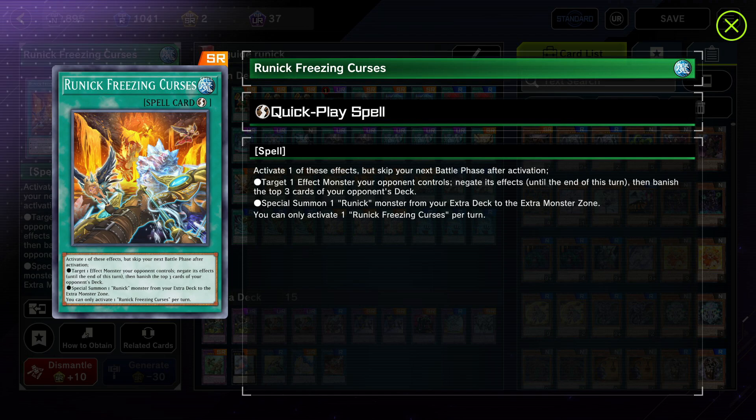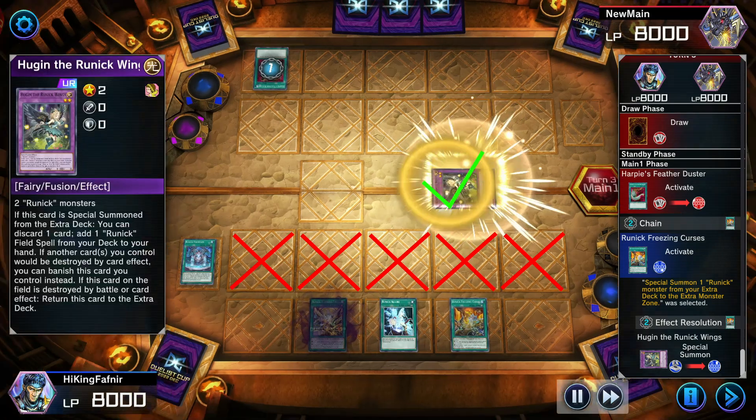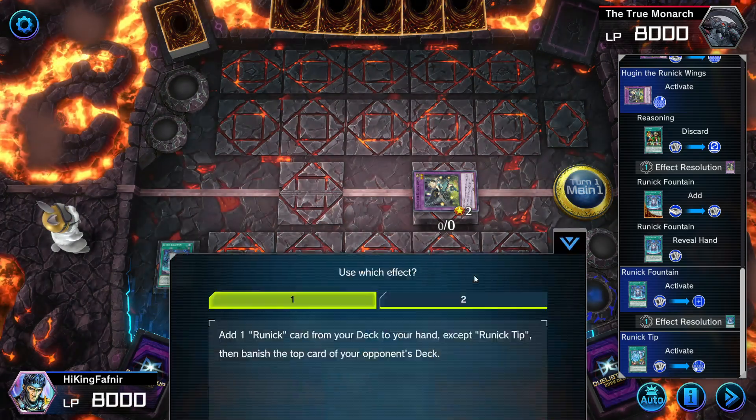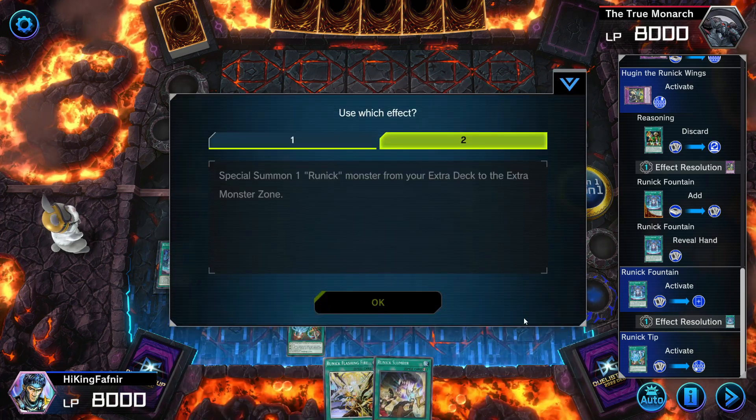The first effect is usually something that can disrupt your opponent's play and banish cards from their deck. The second effect across all the quick play spells is the same: special summon a Runic fusion monster to the extra monster zone. Remember, it needs to be summoned to the extra monster zone, not the main monster zone. If your extra monster zone is occupied, you can still activate the card if the requirements are met, but you cannot choose to activate the second effect.